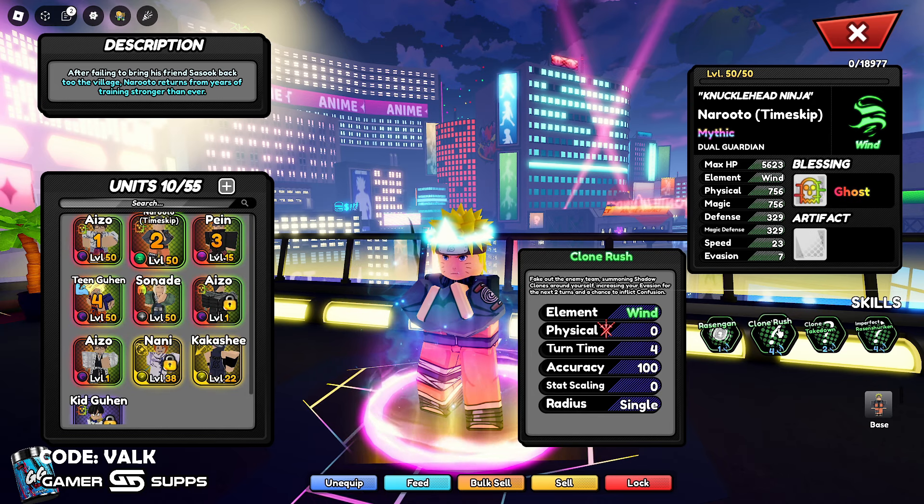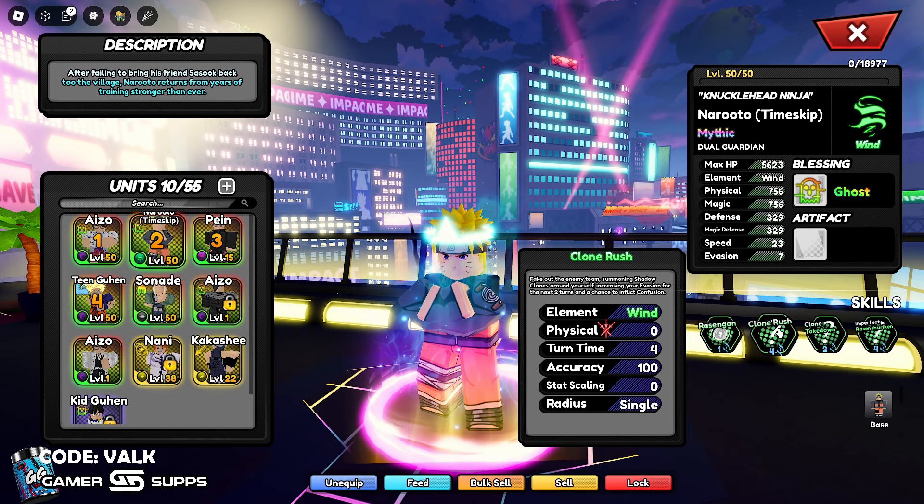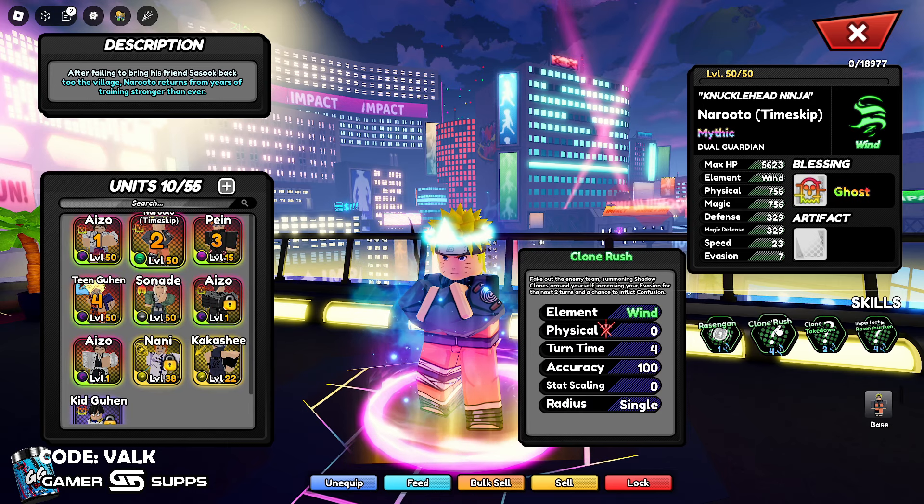Next up, we have Clone Rush. Fake out the enemy team, summoning Shadow Clones around yourself, increasing your evasion for the next two turns and chance to inflict confusion. This is really good. This move right here is the really good one. This makes him really, really powerful.